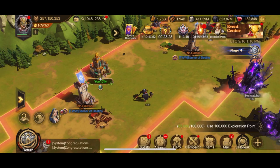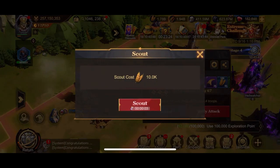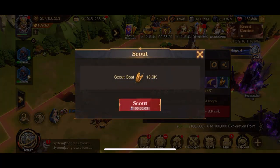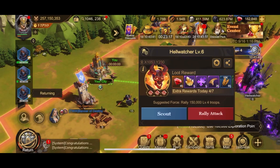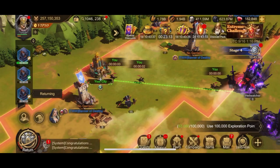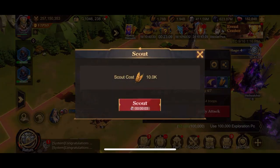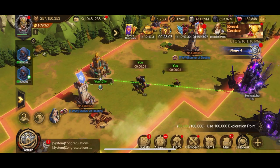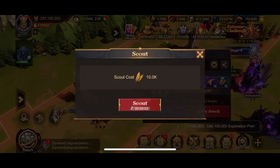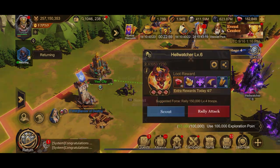You can scout hell watchers, and I recommend that you pick a hell watcher that is right next to you, because you can see how fast it goes to complete the tasks you have to do for your personal goals. There are three scouts that you can use at the same time, but as you see the time is so short that actually only two can run, unless you're faster than me at clicking.